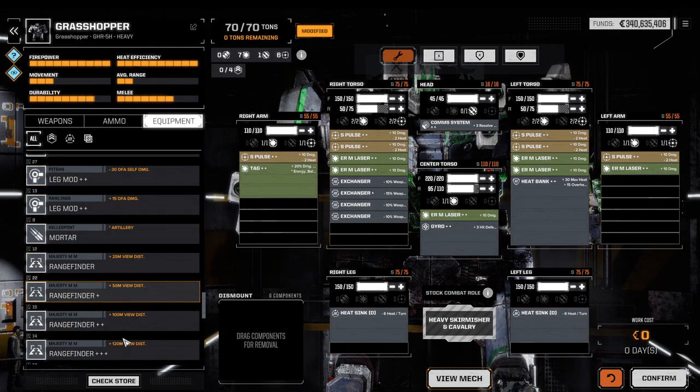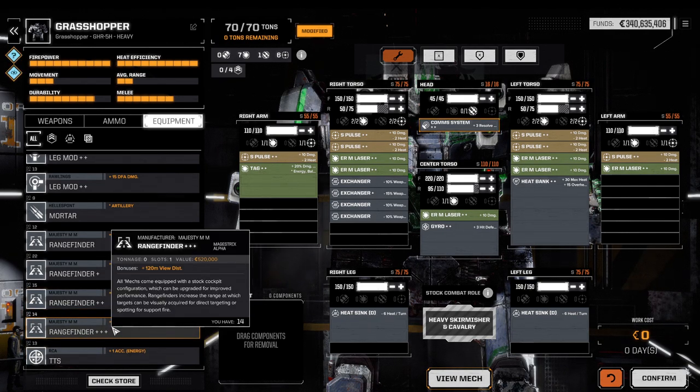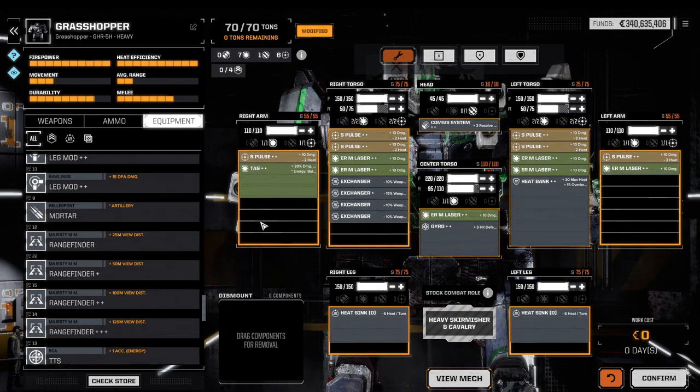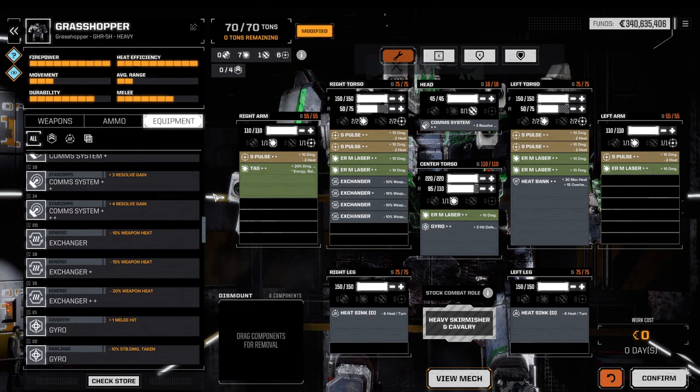The third head system is the rangefinder, which increases the so-called view distance — the engagement distance toward the enemy. It does not increase firing range; it increases your vision range. Sometimes fog of war comes into conflict, and if you don't have a scout the vision range can specifically help long-range sniper builds. There are isolated cases where a rangefinder is valuable, such as a PPC-type build, but in general I would still favor the communication system over it.